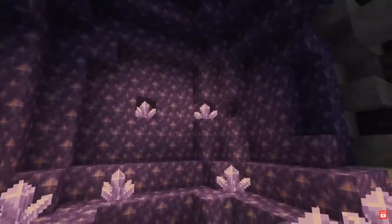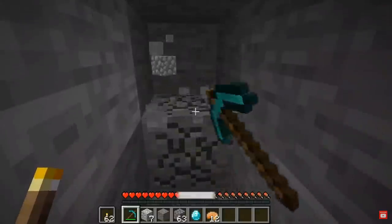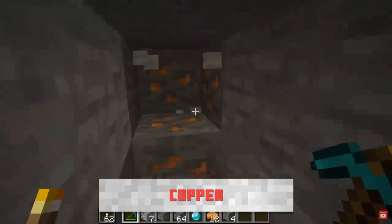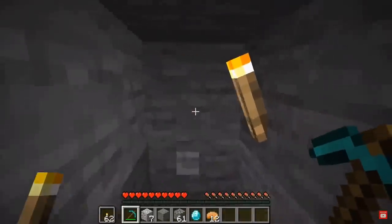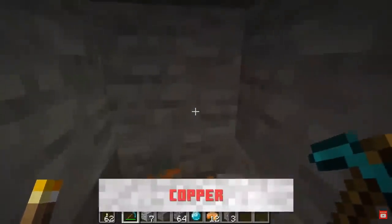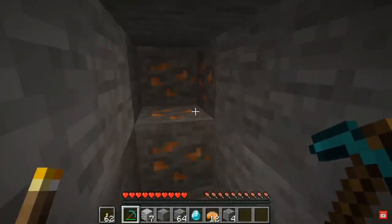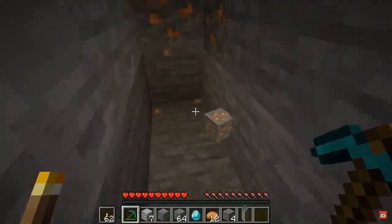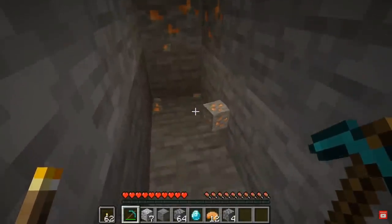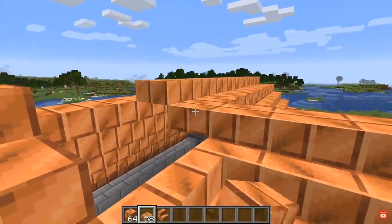The 1.17 Caves and Cliffs update is adding a new ore into Minecraft known as Copper Ore. Copper Ore can be found in all cave biomes and can be used to craft things such as Copper Stairs and Copper Slabs.